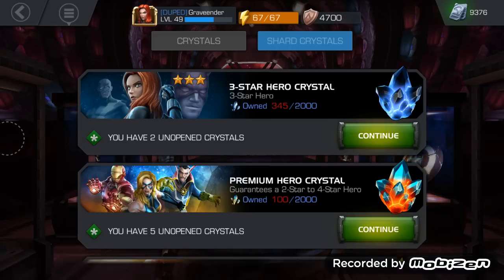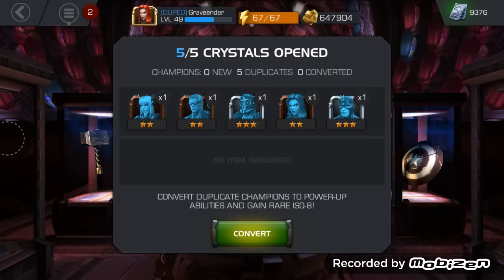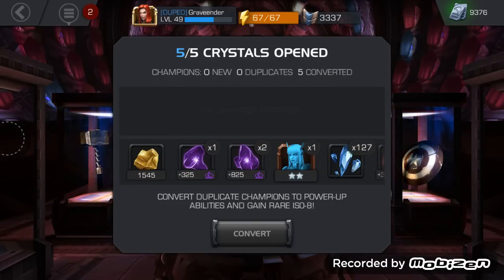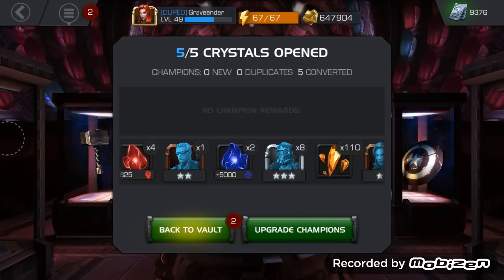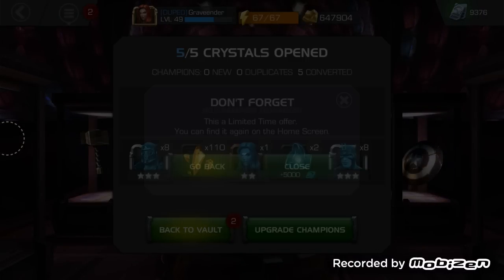Let's start with the premiums — we'll open five straight away. That's not too bad: three two-stars and two three-stars, pretty good for premium crystals. We also got 165 three-star hero crystal shards and 110 four-star hero crystal shards, and we got a dupe — definitely not ideal, but we get shards from everything.